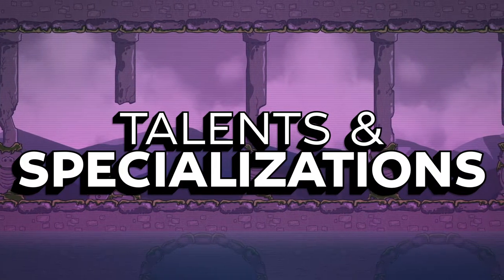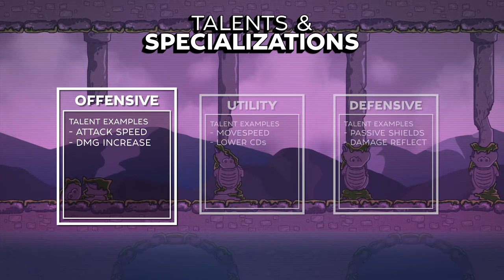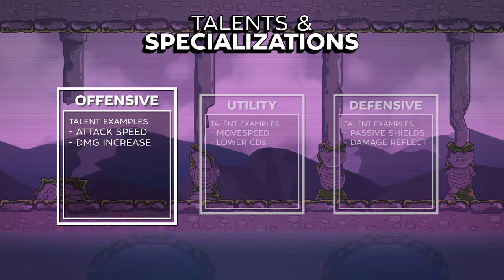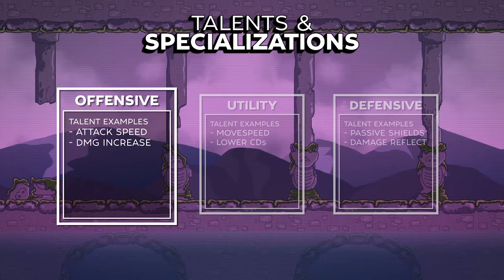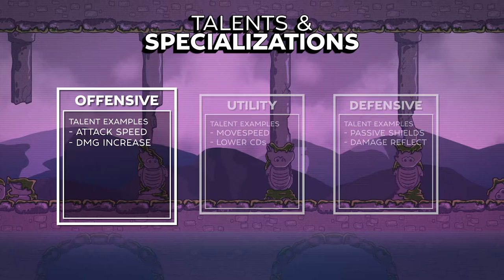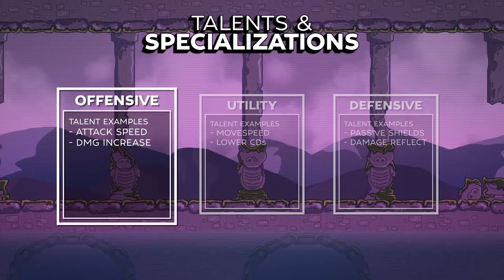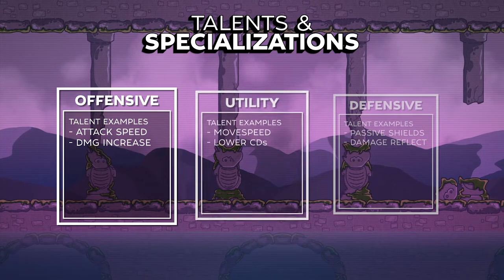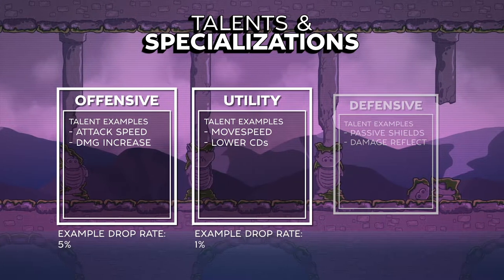These selected specializations determine what buffs drop from the enemies that you kill. For example, if you select the offensive specialization as your primary specialization, when you kill an enemy, there's a chance that you receive one of the stacking buffs contained within that specialization. These buffs are generally pretty generic — stuff like attack speed bonuses, lifesteal, reflect damage, passive shields, etc. Each of the specializations will be fairly different. Right now I'm thinking there's an offensive tree, a defensive tree, and a utility tree, and this will allow newer players to play a little bit more safely, and experienced players to play a little bit more glass cannony if they want to, to try to optimize their runs. The secondary specialization is just picking one of the two that you didn't pick as your primary, and you just have a lower chance to get one of your secondary specialization drops.